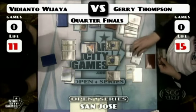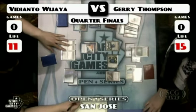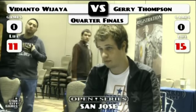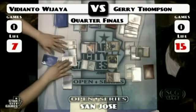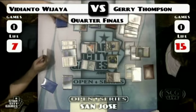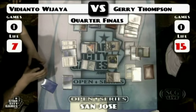For those just joining us, the board state right now: Jace the Mind Sculptor on Jerry's side that just resolved, a Tarmogoyf and a Top with some lands, versus Counterbalance Top and some lands on Vidi's side. Vidi's playing blue-white Counterbalance and Jerry's playing four-color Counterbalance. Vidi had the game looking like a good position, but that Tarmogoyf has been eating away at his life total, and now Jerry's just stuck a Jace. That Ponder will help Vidi maybe find some action, but even if he can find Swords for that Tarmogoyf, that Jace is going to be an issue.